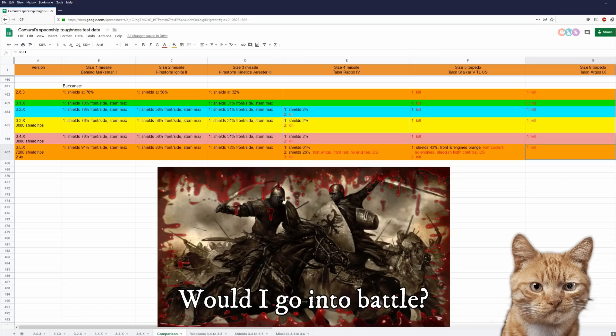Would I go into battle in a Buccaneer? No, I would rather not. There are some very nice things about her - she is very agile, quite fast, and she has good firepower. However, other ships caught up. The Avenger, 325A and Gladius were upgunned a while ago. The Buccaneer has this problem that she is always very fragile, and in this patch she is losing her fuel quite easily, which is very bad. I don't expect a light fighter to be very tough, but she should have components fixed so she doesn't lose her hydrogen fuel so easily.